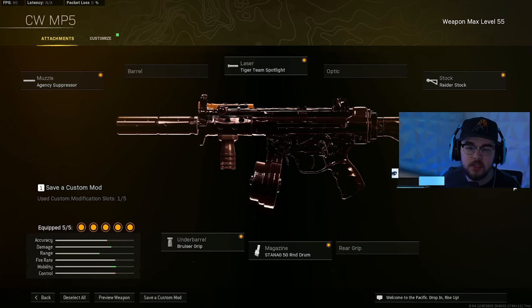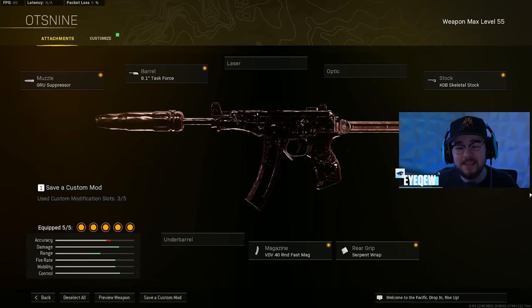Honorable mention number two is the OTS9. I've been doing a lot of testing with it and it still feels incredible — one of the most nostalgic weapons since at the end of Verdansk this was one of the longest-lasting metas right next to the EM2. The build is Gru Suppressor, Task Force barrel, Skeletal Stock, 40-round Fast Mag, and Serpent Wrap. The mobility is incredible, it kills super fast, and it's honestly super easy to use.